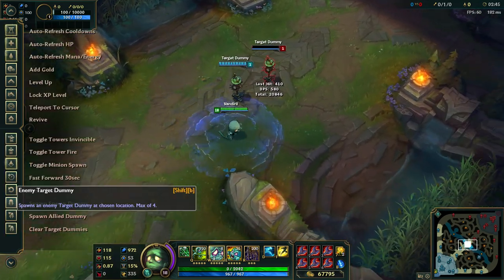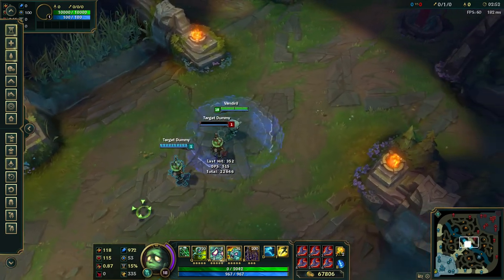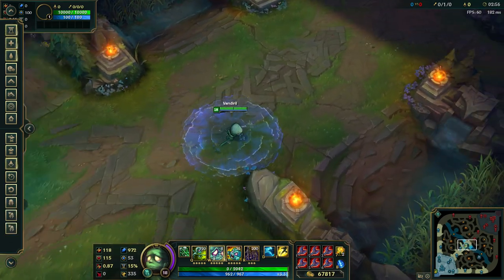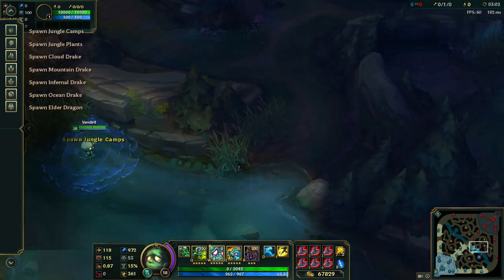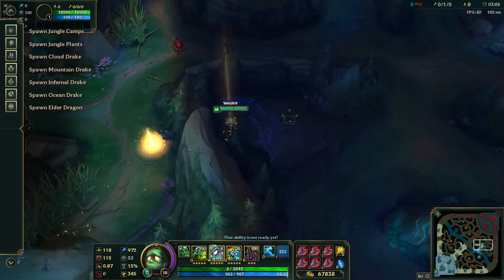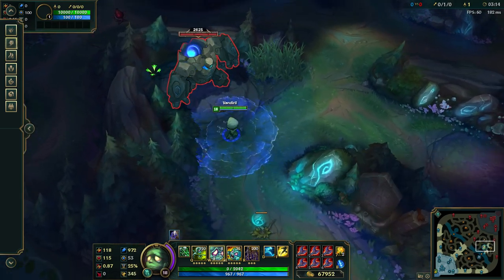The ally dummy is probably useful for things like — if I have a dash, I can try dashing to it. We can also clear the dummies, which is cool. We can also spawn jungle camps. Why am I walking, I can flash! So we cleared it, you can spawn it again — it spawns right away. We can spawn the jungle camps.